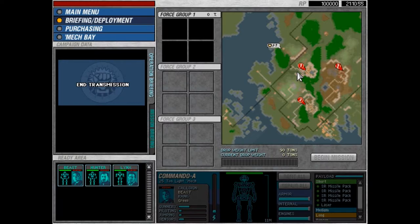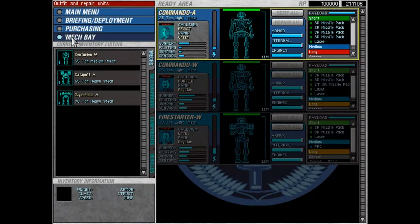So in the original campaign on the first mission, it looks like we have the original three mechs and the original three mech warriors to start with. However, in our mech bay, it looks like the mod author has given us a Centurion W, Catapult A, and a Jaeger mech A to play with as well. The difference between the A, W, and J variants is that the A sacrifices extra weapon space and jump jets for extra armor, the W variant sacrifices extra armor and jump jets for extra weapon space, and the J variant sacrifices extra armor and weapon space for jump jets.